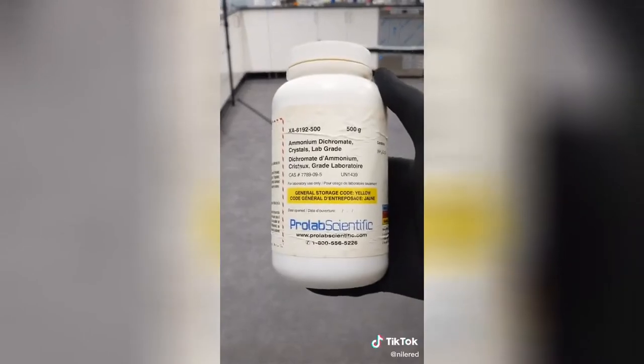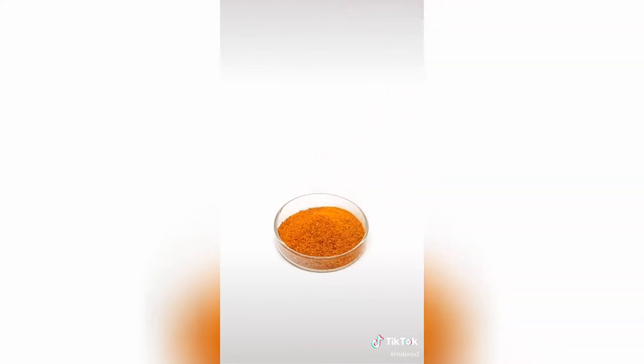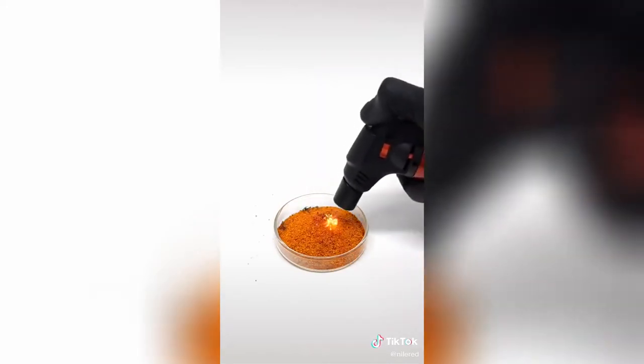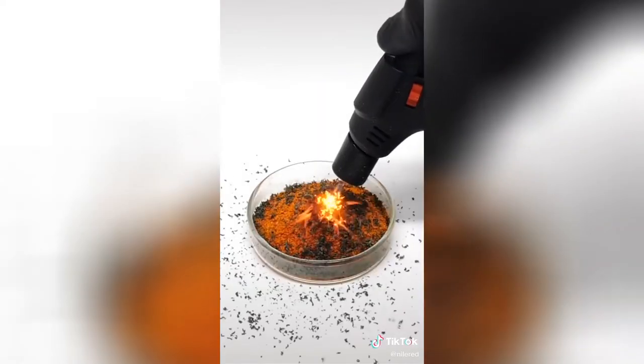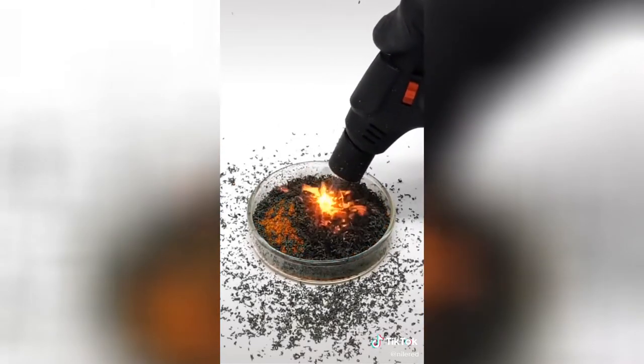For this video, I'm just gonna be doing something that I find fun, and all I need is some ammonium dichromate. I just need to pour some into a dish and light it on fire. It's sometimes a bit hard to get started, but it's eventually able to keep going on its own.